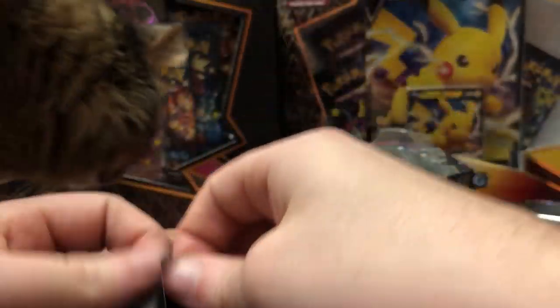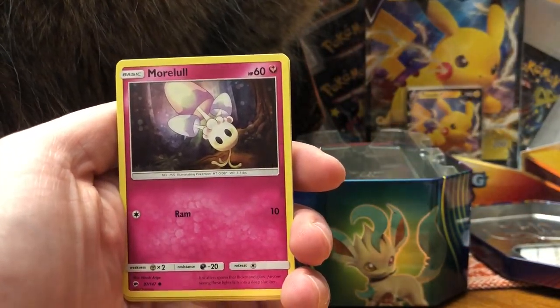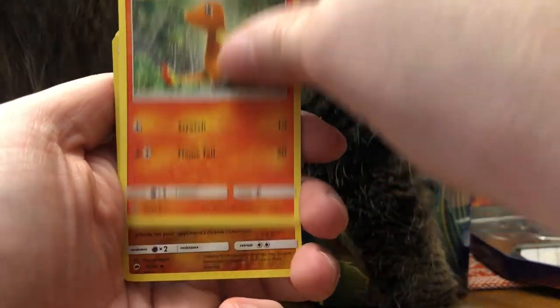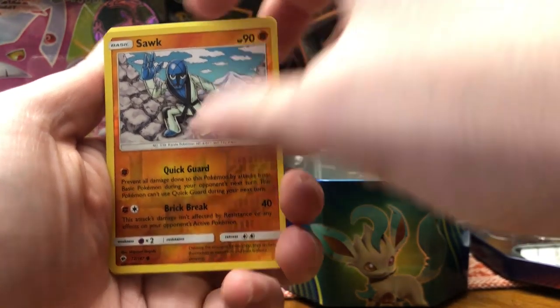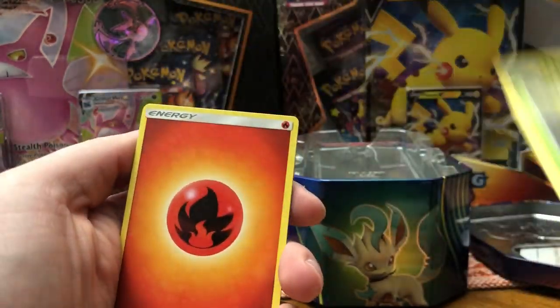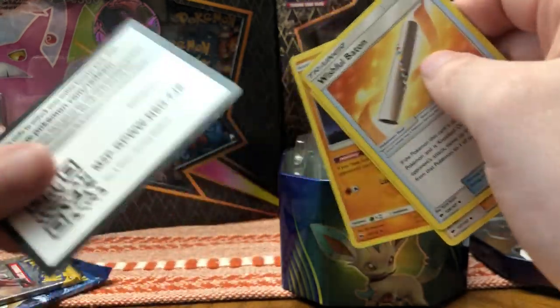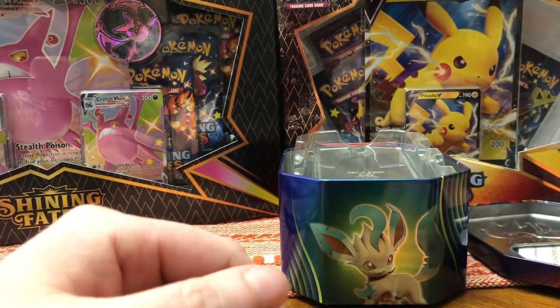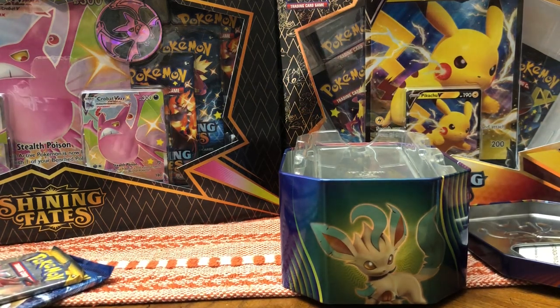We have a Burning Shadows — don't mind my cat, she's trying to check out what I'm doing. You can say hi for us, Rosie — her name is Rosie. She's interested, there she goes. Next pack: Duskull, Espurr, Morelull, Charmander — nice one — Porygon, Sawk, and for our rare, Heracross. Regular rare, non-holo. Fire Energy, Wishful Baton, Wimpod and Lunatone. Here is your code card.